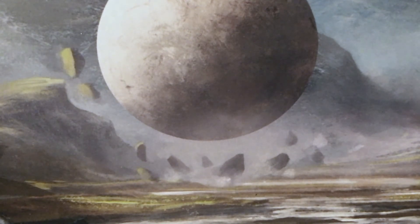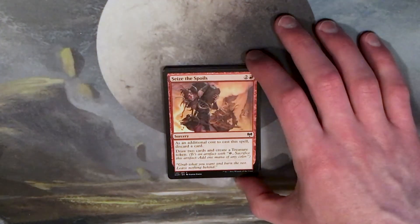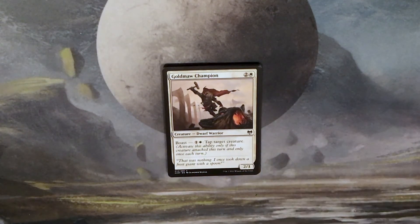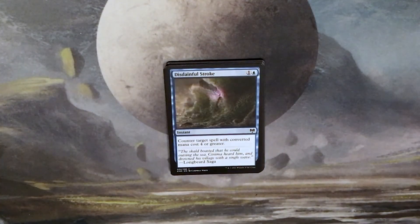Pack three — I'll probably open four or five of the packs on video, otherwise this video would be quite long. Seize the Spoils: two and a red for a sorcery — as an additional cost, discard a card; draw two cards and create a treasure token. One thing I was going to point out: we got no duplicate cards in those two packs, which is great. But I'm sure we'll find at least one duplicate in this pack. Gold Maw Champion: two and a white for a 2/3 Dwarf Warrior; boast one and a white — tap target creature. And yep, there's our first duplicate — Disdainful Stroke again. We've also already read Breakneck Berserker.